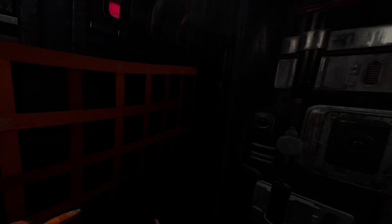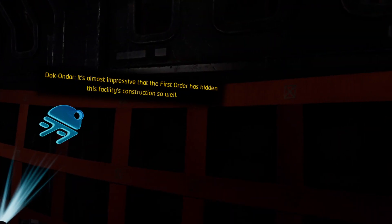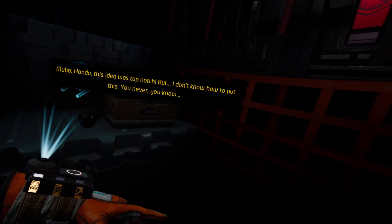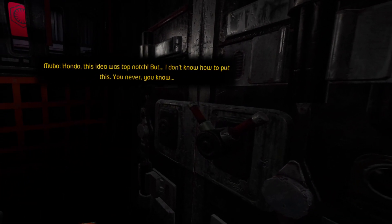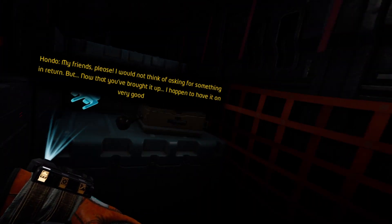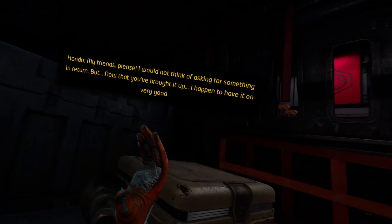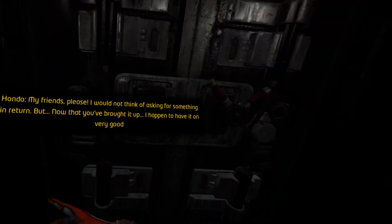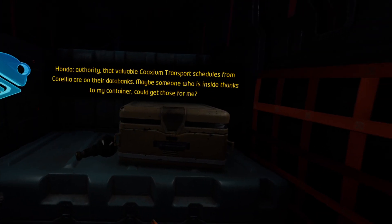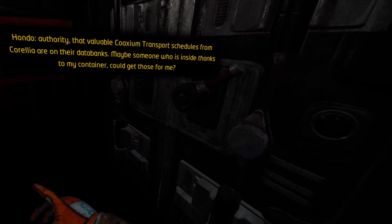So we're sneaking on board the First Order facility with the help of Hondo to rescue that bartender alien dude. Hondo, we always know you want something for what we do, so I'll see what I can do. Maybe someone who is inside next to your container could do something for you. Yeah, we'll see what we can do. Let's go.